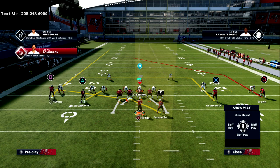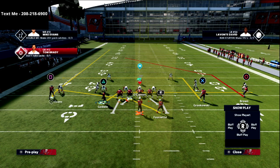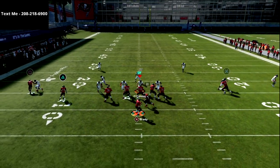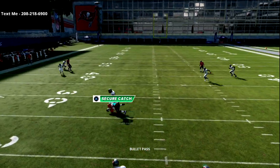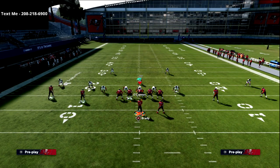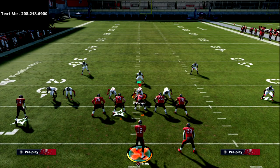This H shallow cross is another really good play. So let's say you wanted to do it out of two-by-two. One of the things you can do is motion in that direction and then motion them back real quick just like this to get them in motion so that they get jammed. That's all we're trying to do. You see this dig route is a really great route for man-to-man as well. Using the dig or the post, it's irrelevant — you don't have to use just the dig or just the post, you can use both.